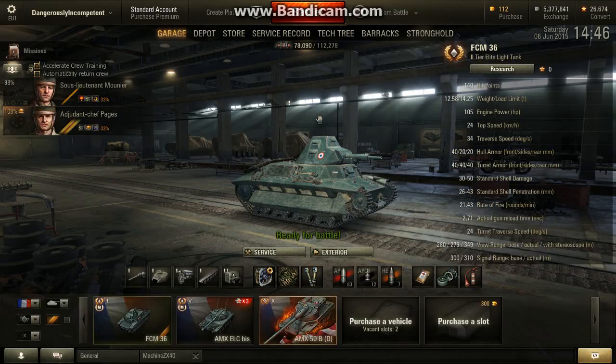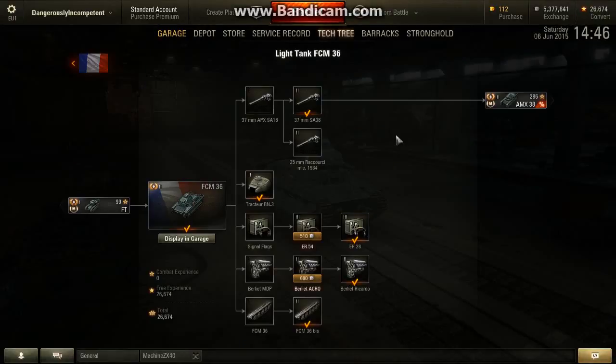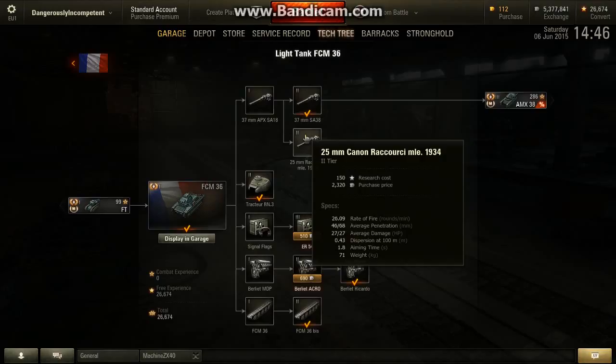That combination of stats indicates that it's a weak tank, and it is. It's very similar to the Hotchkiss H35 and the Renault R35, other French Tier 2 light tanks — in fact it's pretty much the same, except where it's worse. Its top speed is lower, its hull armour on the side and rear is half as much as the Renault R35, and it's got poor view range. Turret traverse is OK.